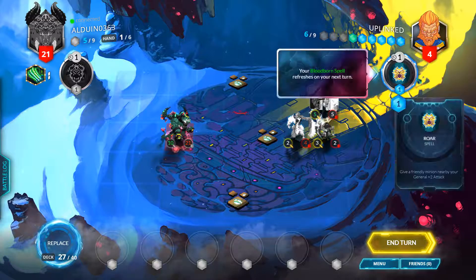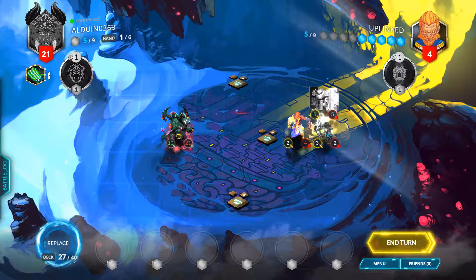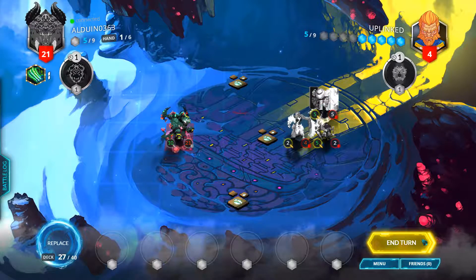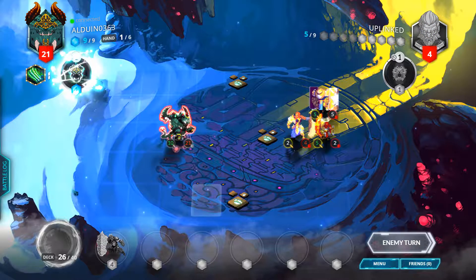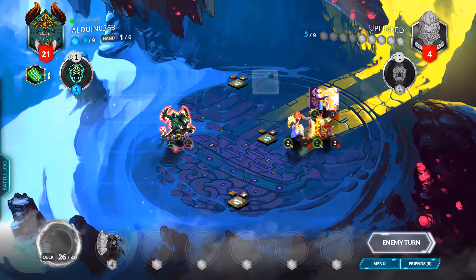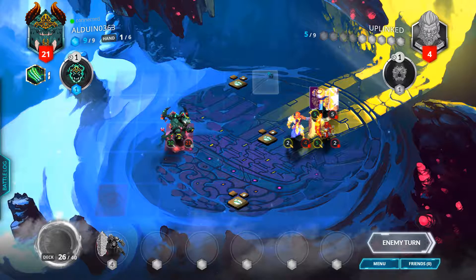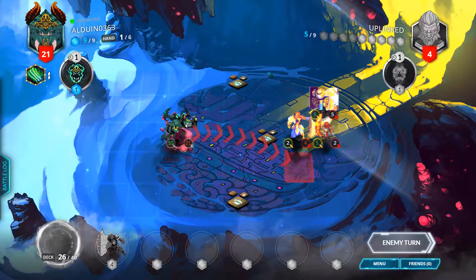What I'm gonna want to do next is — hate to do it, but I'm gonna throw him at him, and that'll just prevent that from happening. I'll buff him. If I win this, it'll be some type of miracle. This provoke will be nice.